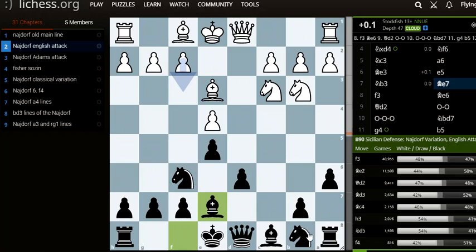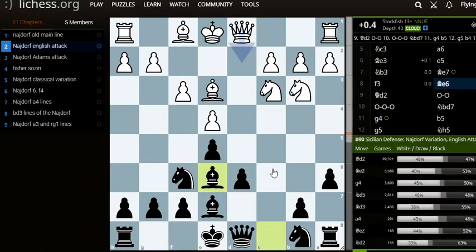We're going to develop like knight b7, bishop e7, knight f6, but instead we have e5, so f3, bishop to e6, putting pressure on the knight.